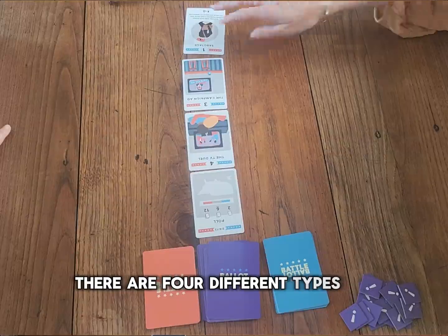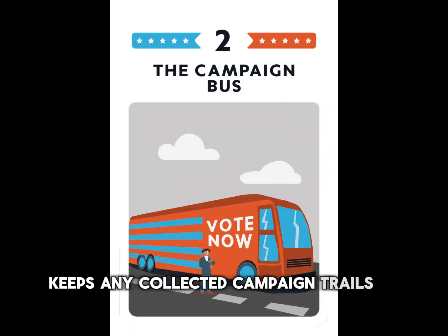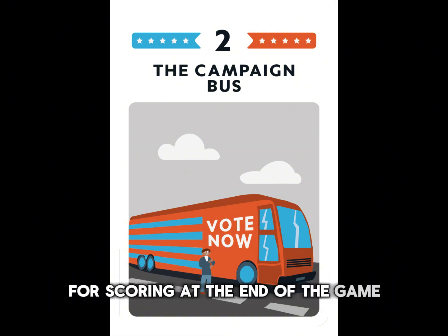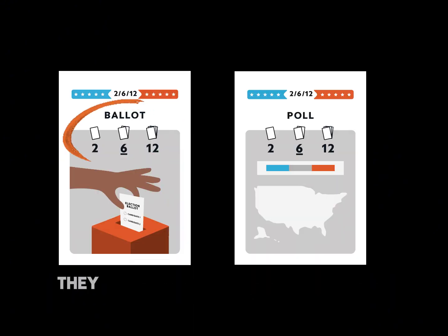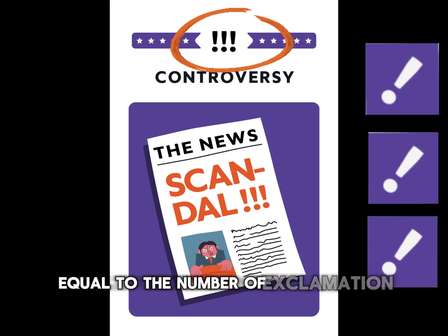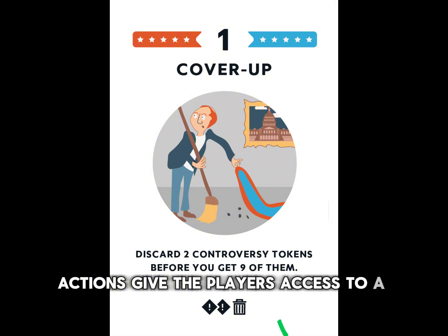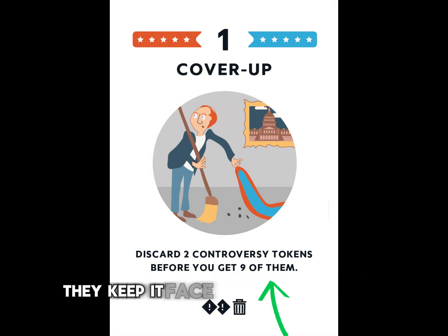There are 4 different types of campaign cards. Players keep any collected campaign trails in a face down pile for scoring at the end of the game. Ballots and polls are worth a varying number of points depending on how many cards you have collected of that type. Controversy: if you take a mission card which has a controversy card underneath it, you also take controversy tokens equal to the number of exclamation marks on the card. Actions give players access to a special ability; they keep it face up in front of them until they choose to use the effect.